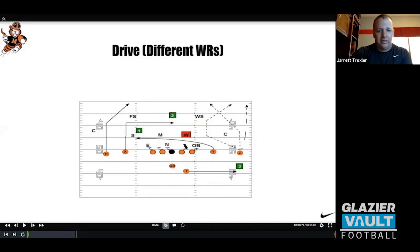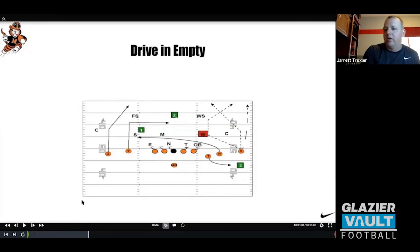Get great at H drive first, then add Y drive. We can do this too — let's say we go Z drive and want to cut his split down. We run a little trail-post play where they're tight on splits, go Z drive like this and run the Y on a post. Nothing changes for the quarterback — it's the same read, just a different look the defense has to prepare for. So we have H drive, Y drive, and I'm about to show you X drive.